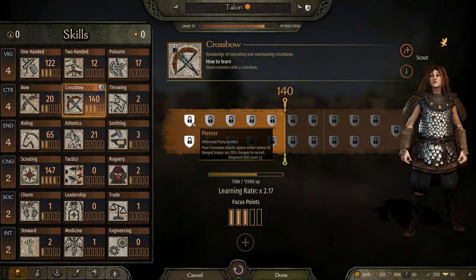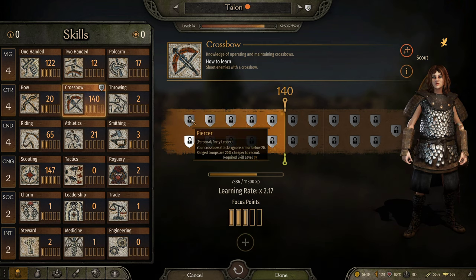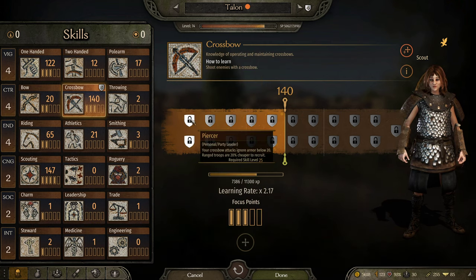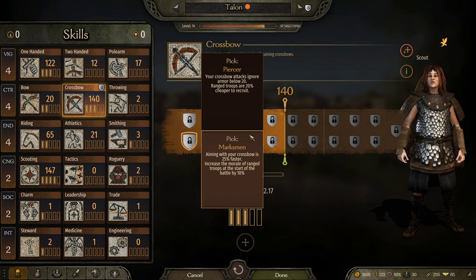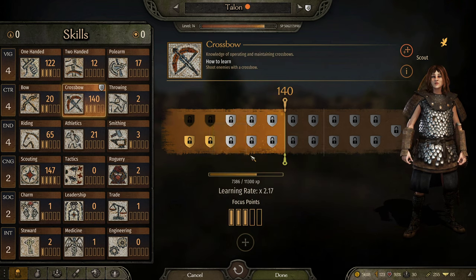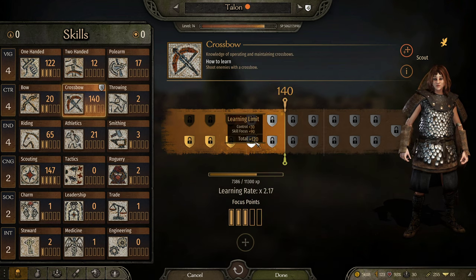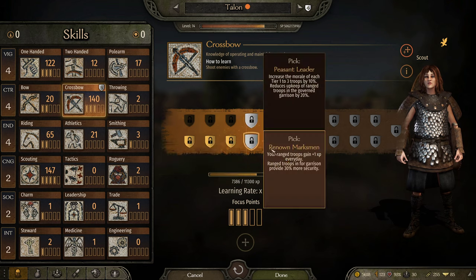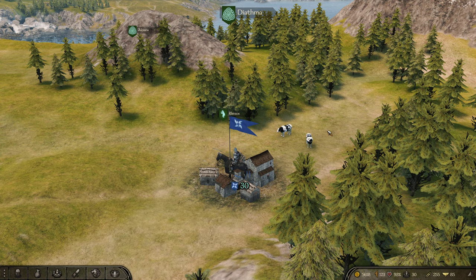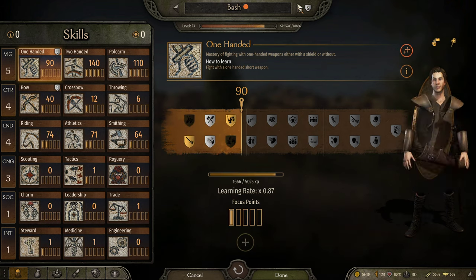Alright, Talon. Again, not going to be a party leader or captain, so I'm just picking personal skills. This first one doesn't even matter because Talon uses bows. The crossbow skills don't matter either. The problem is, of course, when I transitioned all of my companions away from using crossbows to use bows instead, that's a bit of a problem.